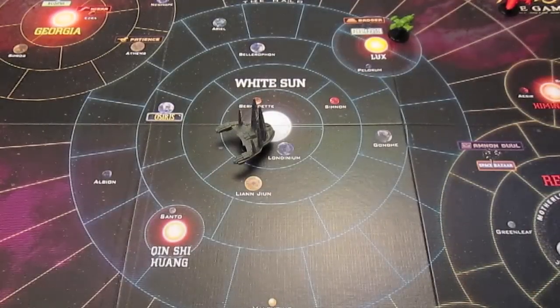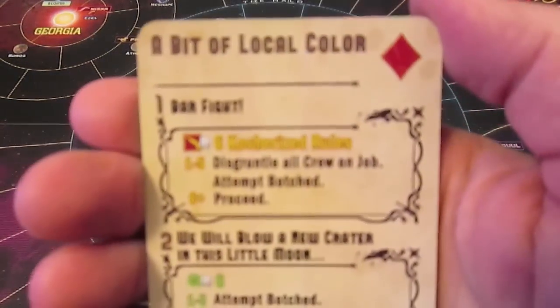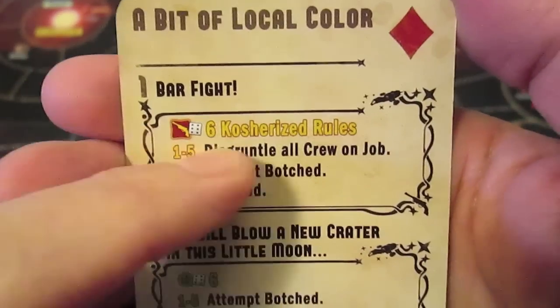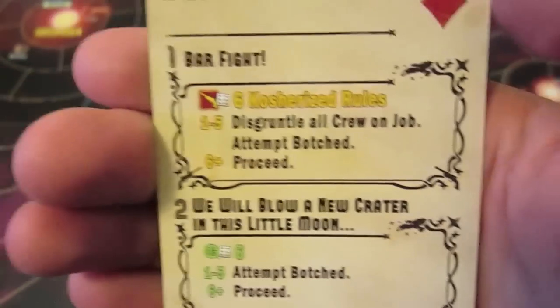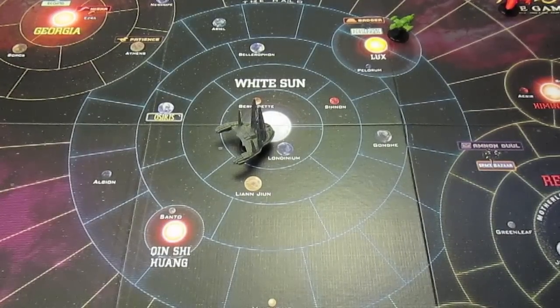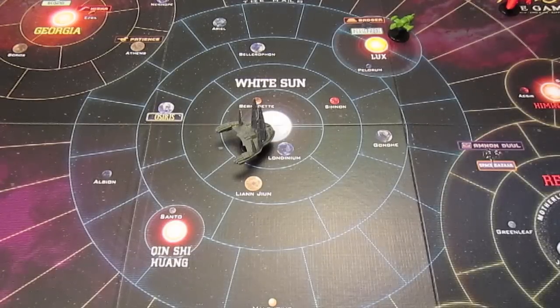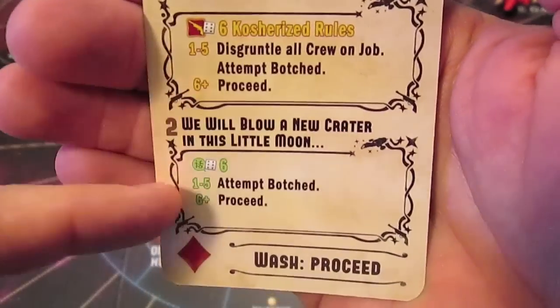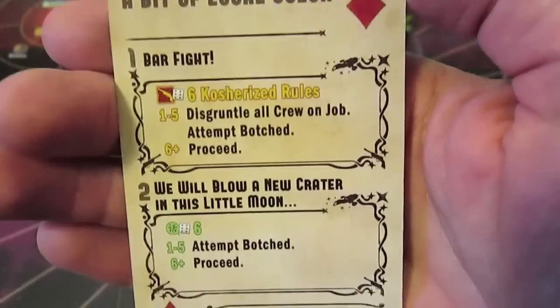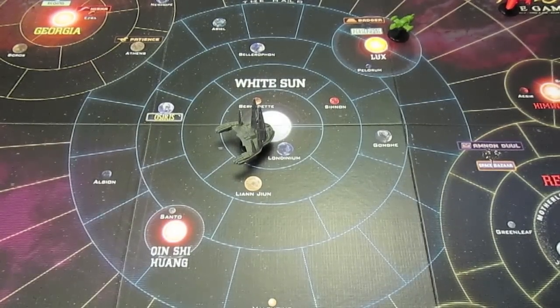That's our second misbehave card succeeded - one more to go. Next we have a bit of local color: a bar fight. This is Kosher Rules, which means you can't use weapons or item cards. Items have to be assigned to a crew member when you work a job. At the bottom it says 'Wash - proceed.' We have Wash in our crew, so we don't even need to do anything - we just pass. That's two misbehaving cards succeeded.